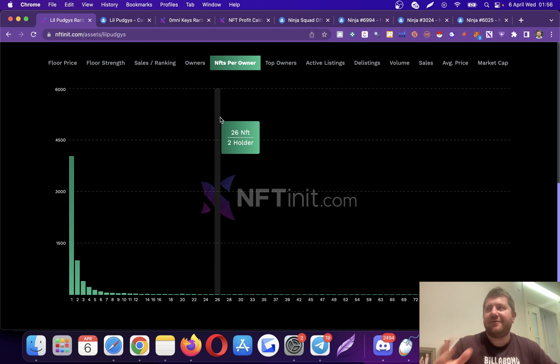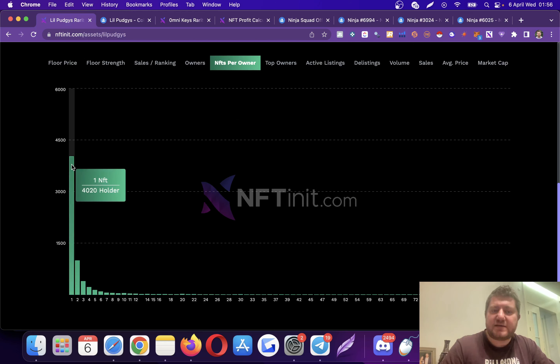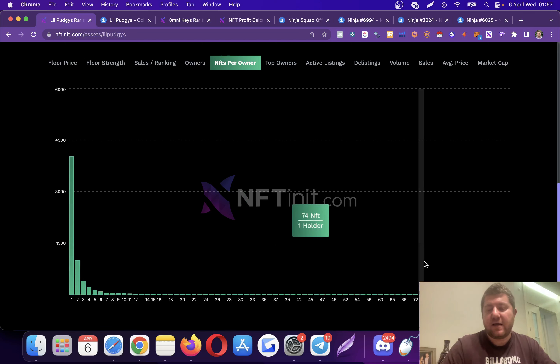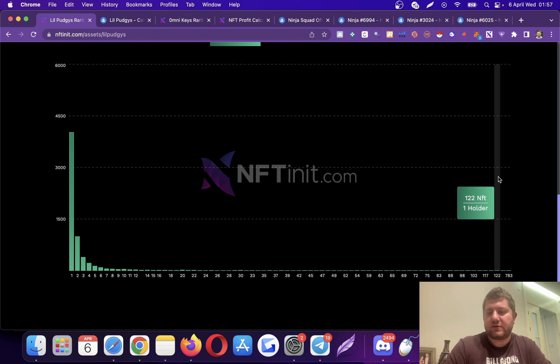This is very important — NFTs per owner. In a collection you would want many people to each hold a few NFTs, not a couple of people holding so many. For instance, here it's a nice distribution: more than 4,000 people are holding just one NFT, and almost 1,000 people are holding only two. However, there is one wallet holding almost 800 NFTs.